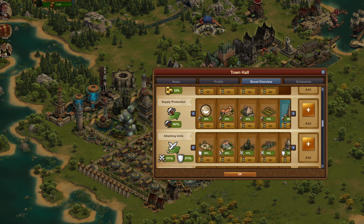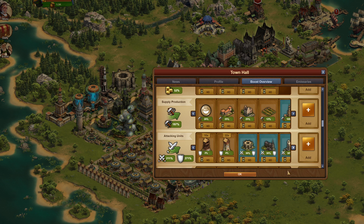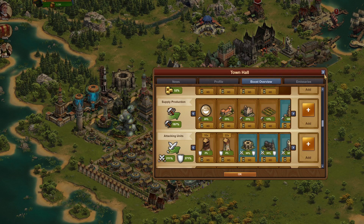Some of your Great Buildings are just going to do both for you anyway. Most likely there are several GBs that will help with this — the TA, the Castle Del Monte (CDM), your Zeus, your COA, etc. So that's a way to basically boost both these numbers at the same time.